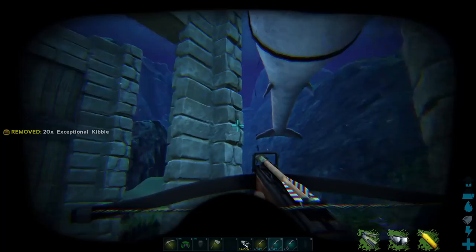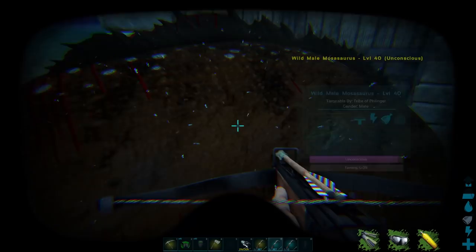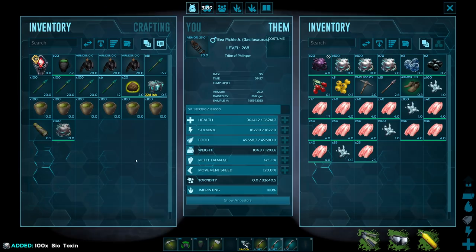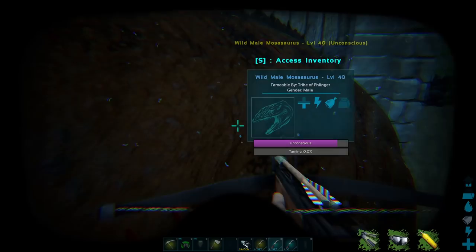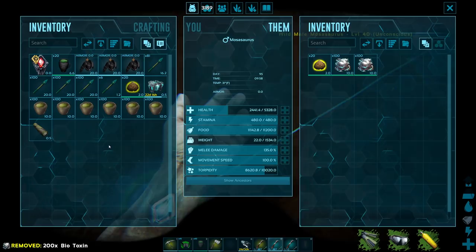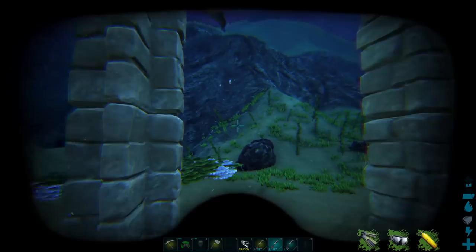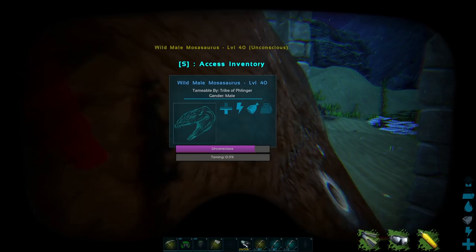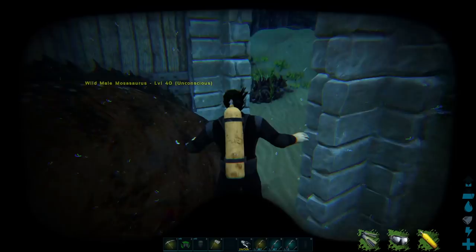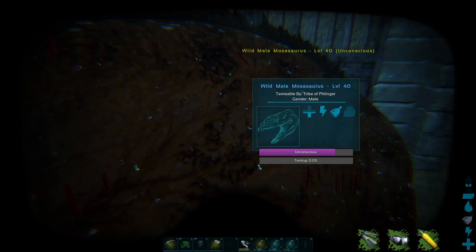Just like a Giga, you want to make sure you pay very close attention to his Torpor, because it's going to be going down fast. Make sure you hold on to that biotoxin — you're going to need it. Like a Giga, you want to put the biotoxin or narcotics — whichever poison you prefer — in, let his Torpor get way, way down, and then give him enough to just top him off. That way, his Torpor goes up a lot slower than it goes down. If it's not going down, it's going up, and vice versa.